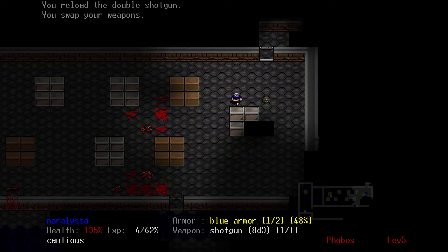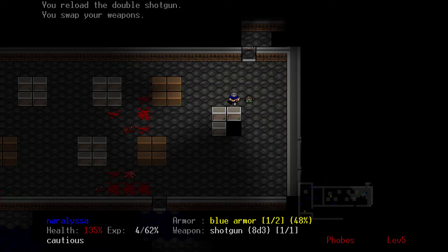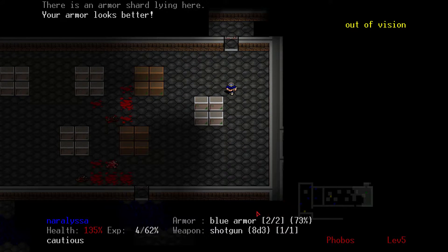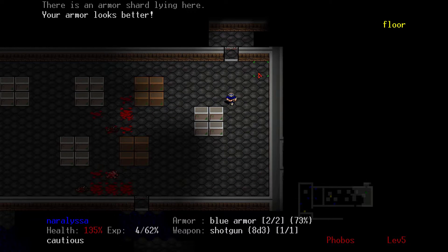I'm going to use that armor helmet there — yes, that is a green glowing helmet that repairs my armor durability. Observe: blue armor, one of two. When it's damaged, it only removes one point of the two points of durability, but now that I repair it, the damage resistance goes up to two full points of damage, which is good.